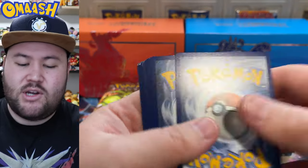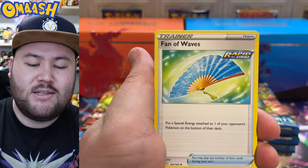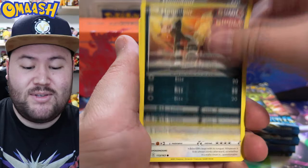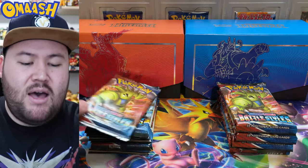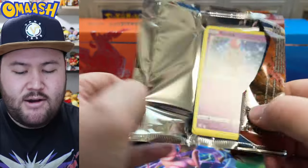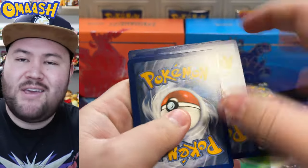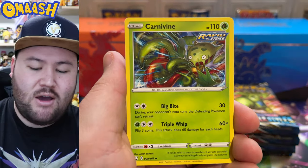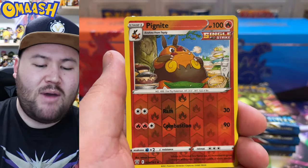But here we go, starting it off. Can we get some first pack magic? Hopefully, because I have a lot of cards I want to pull and get graded in this set — specifically all of the Urshifus, all of the alternate arts, the Drampa the Grampa, and the Tyranitar art. Everyone is loving the Tyranitar — rightfully so, it's a beautiful card. But I don't think it's my favorite card in the set. I would much rather get the Rapid Strike Urshifu alternate art secret rare. That thing looks insane; I want that so bad for my collection.